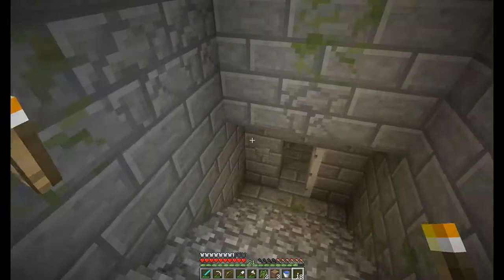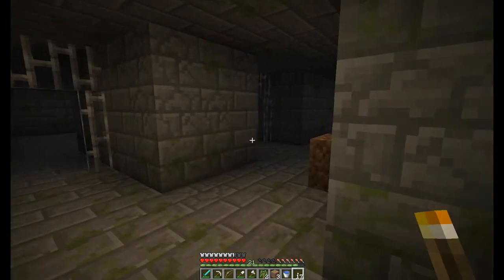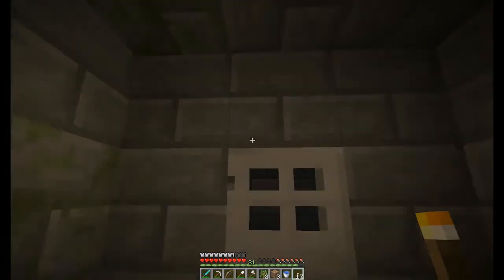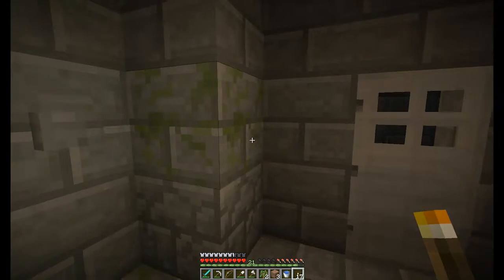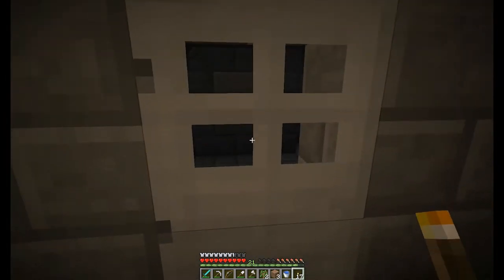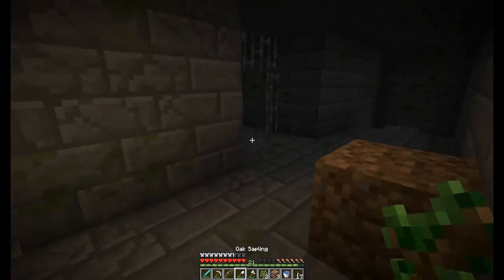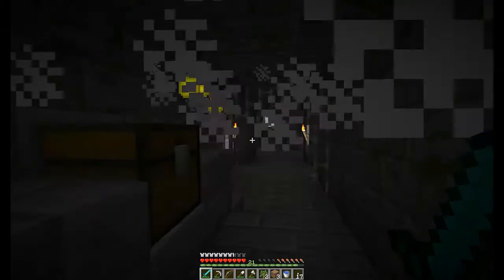And this is not the same staircase that I found before. There are spiders nearby. There's not a switch for this door. Do I cheat and just knock the wall down? There are spiders here.